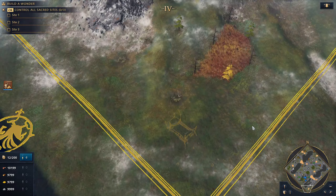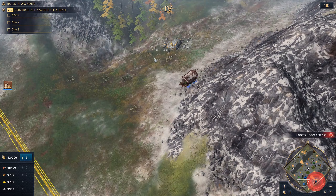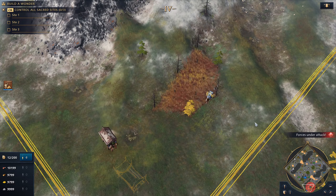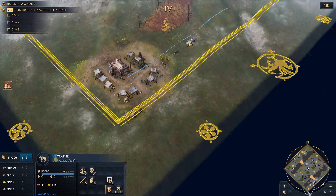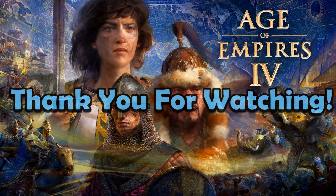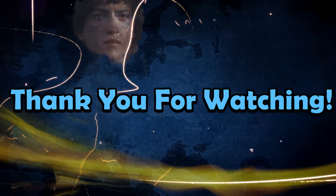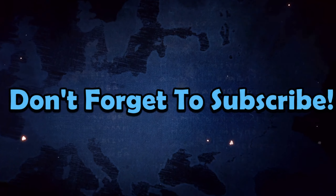This mechanic can also be exploited in team games to double the amount you receive from traders. If both players place a market in each corner, when your trader deposits gold, you can pick up from the market immediately adjacent and swap which market is the home market. You'll get the full amount of gold each trip, but the trader will only have to travel one way each time.